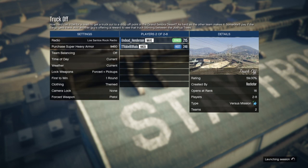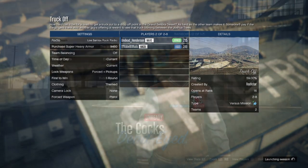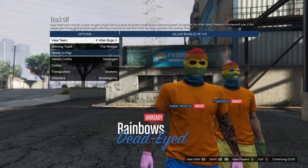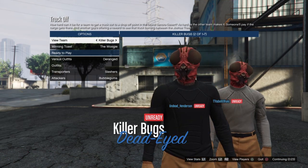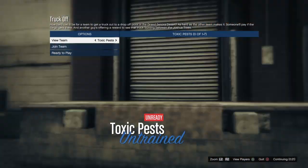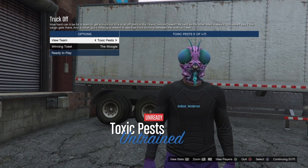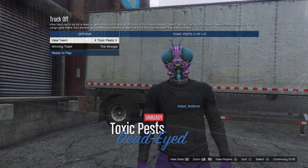But if it's set to themed, wait for it to start and then you want to switch the outfits over to the Killer Bugs. Once it's set to Killer Bugs, you can see that on one team you'll get the orange joggers, and the other team you'll get the purple joggers. So just choose which team you want, depending on which joggers you want.